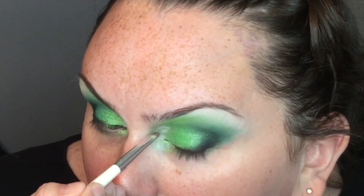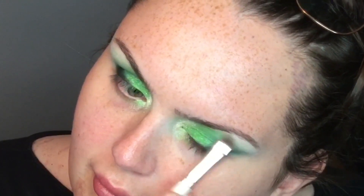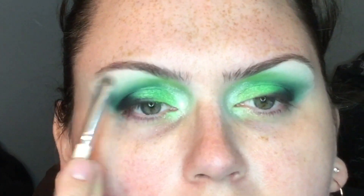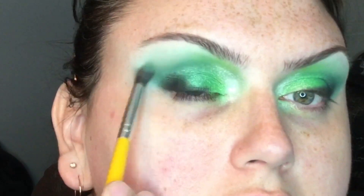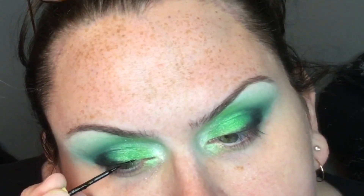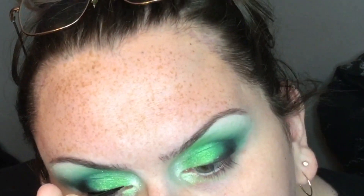Anyway, going ahead and blending the colors, then putting on the Cut the Cake color on the inner corner to really brighten it up. I wanted a nice glamorous emerald look. I'm thinking every one of my tutorials is going to have 'glamorous' in the title because that's what I always go for — so if you see 'glamorous' in every tutorial I post, mind your business.